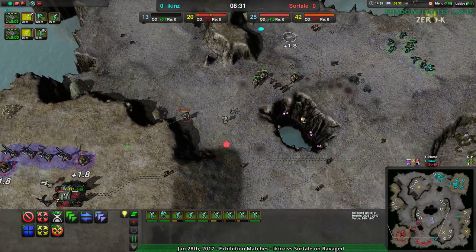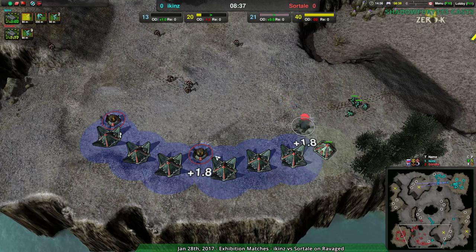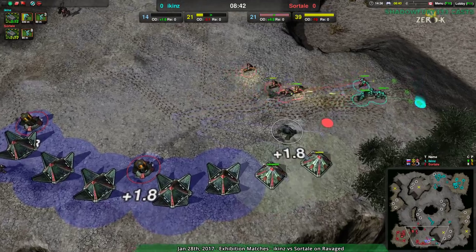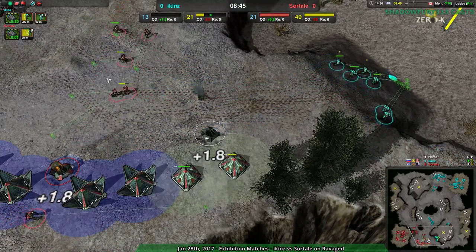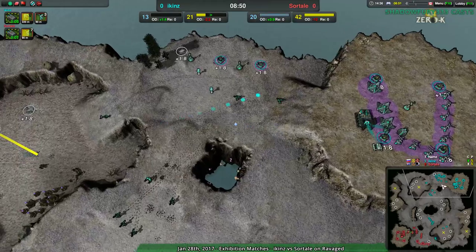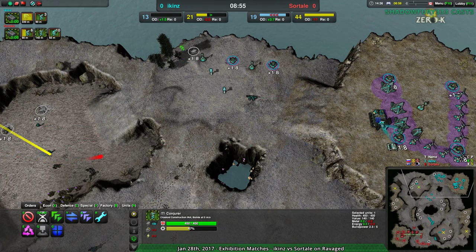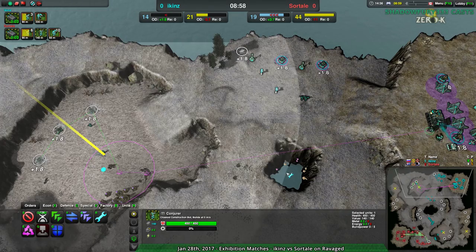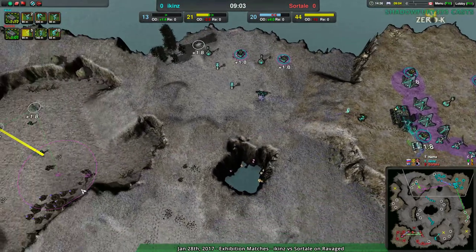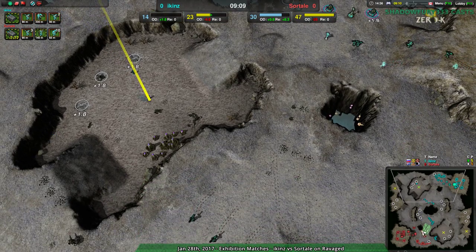Icons coming in with fairly intelligent raiding here — nice baiting, getting rid of a couple of Glaives for free. Icons just needs to hold the line, and if they can get rid of the commander, great. But they desperately need to be rebuilding: get another Conjurer, get over here, rebuild all of these Metal Extractors. They're doing both — reclaiming their commander and rebuilding the Metal Extractors. They can get back into this game.